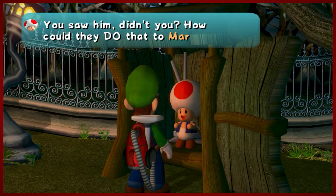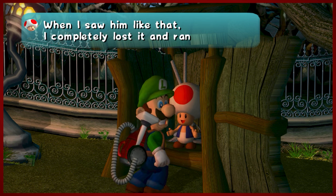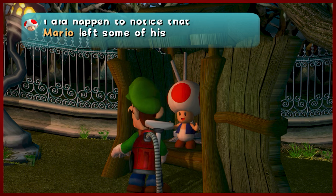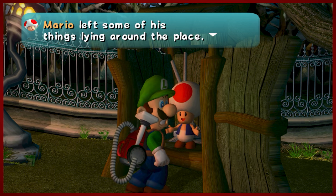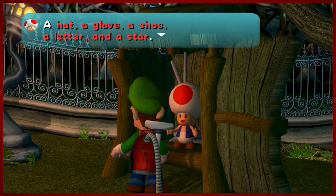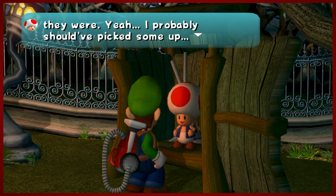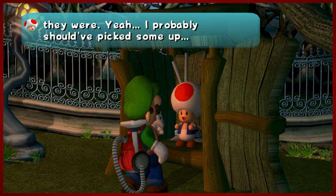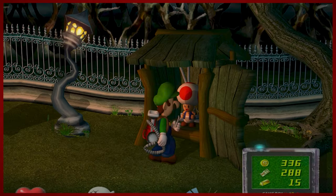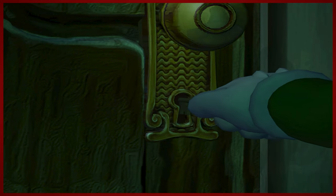Toad went back to pooping. I have very bad short-term memory. You're awfully happy now — you saw him, didn't you? This kind of gives a little bit of confirmation that the things we've been finding are Mario's: the hat, the letter we just got, a star, a glove. So there's five things we need to grab — all five. We're gonna do that for sure. Now that we've got this key, we can venture onward.